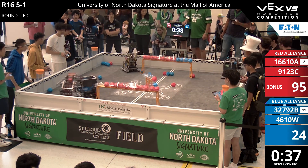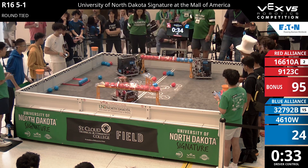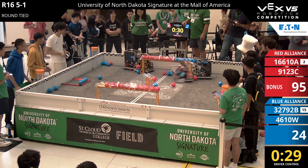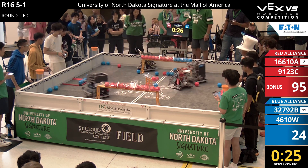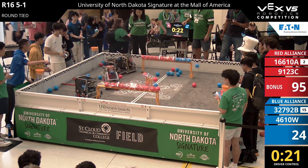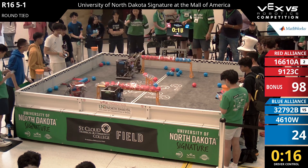Able to respond in kind to any move the Blue Alliance makes here as they're pushing through. Cogniz trying to push through, but there goes Snacky Cakes with a block — able to hold off the defense there from 46-10-W. 46-10-W lining up, got a few Blue blocks in the robot, but there goes the defense from 9-1-23-C, holding them off.